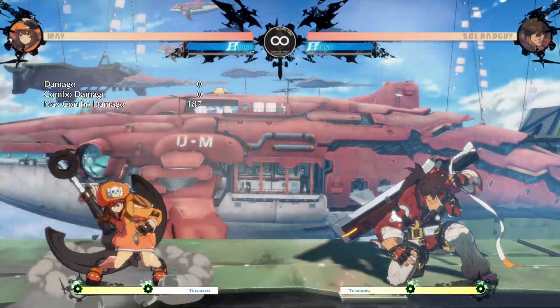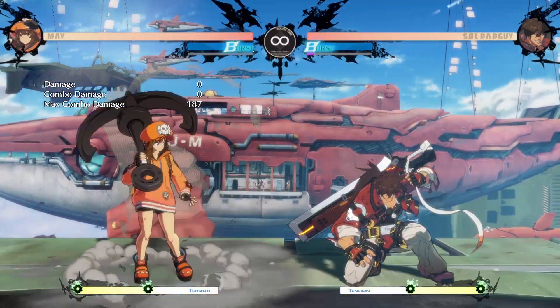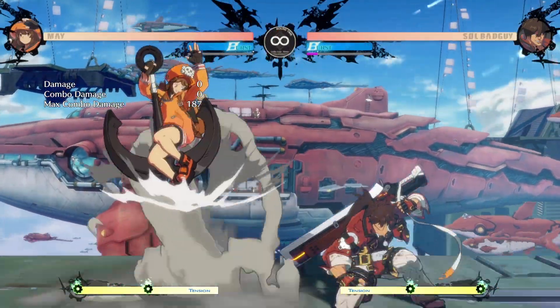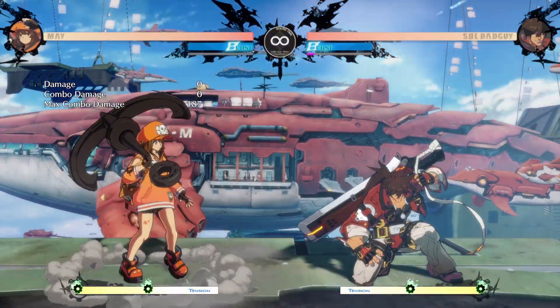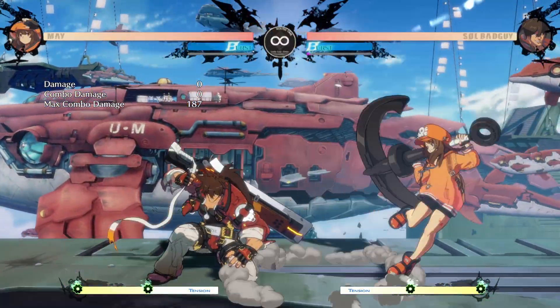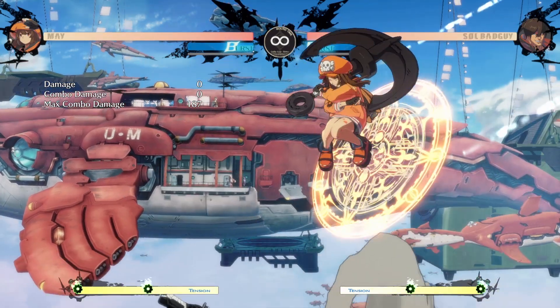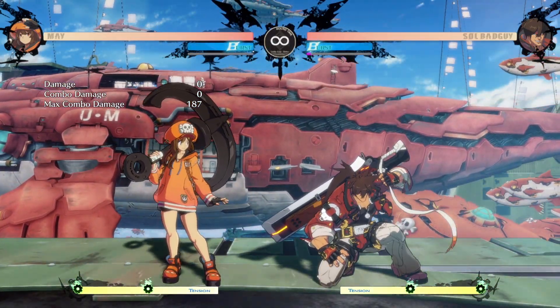Jump 2H — she still has it, still pretty good. It hits a little bit deeper now. Axel's 2K still makes this move whiff, which is kind of sad, but it's still good and you still use it. I also think it's a little bit wider — it's a lot easier to get it to hit on both sides now.